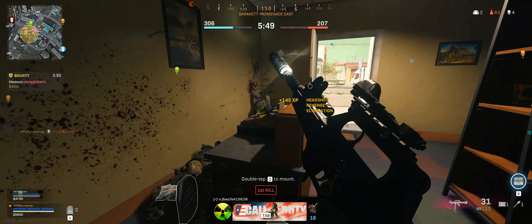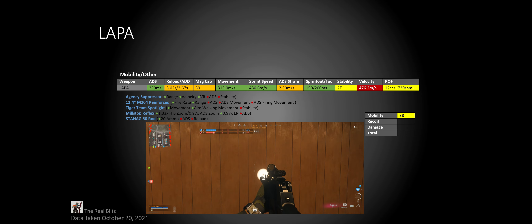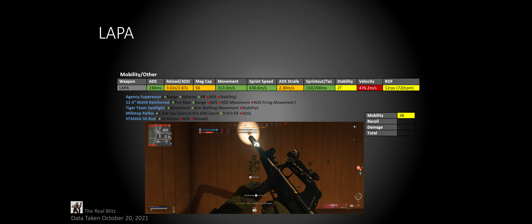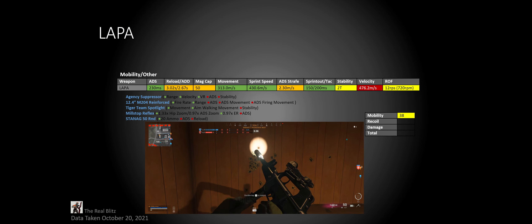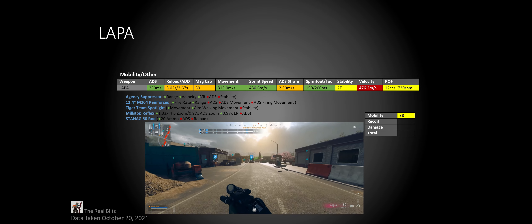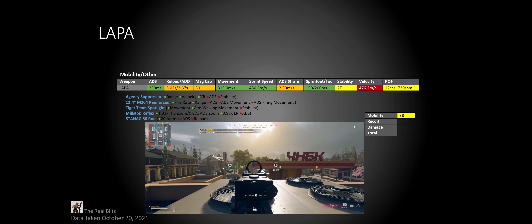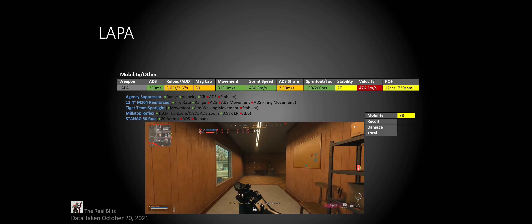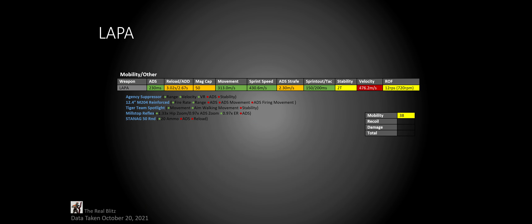Let's get into the stats starting with mobility. It has an ADS time of 230ms, which is pretty nice seeing a long range SMG in the green instead of yellow. Its reload and reload add times are 3.02 and 2.67 seconds respectively, so it doesn't reload the fastest. And it has a mag cap of 50, so you'll probably be reloading more often than you think. Its movement and sprint speeds are pretty great and average for long range sniper support builds. Its ADS straight speed is a bit lower than I would like, and its sprint and attack sprint times are pretty average for a long range SMG, but because it doesn't have an open bolt delay, it does have a pretty good advantage there.